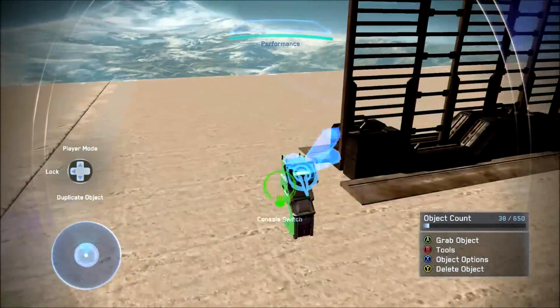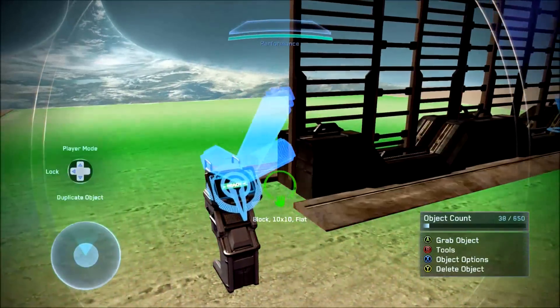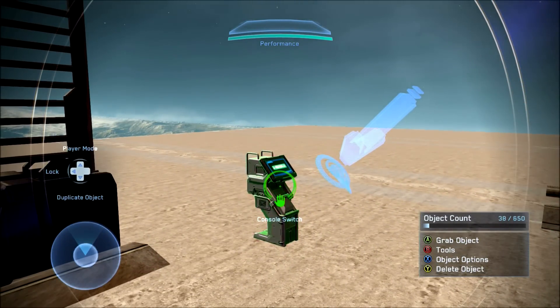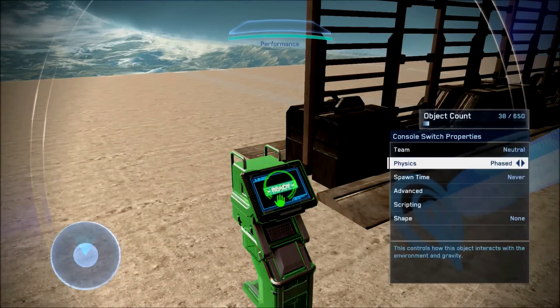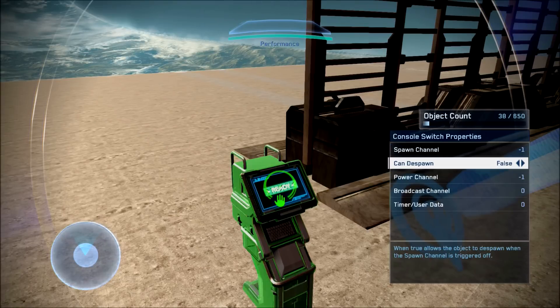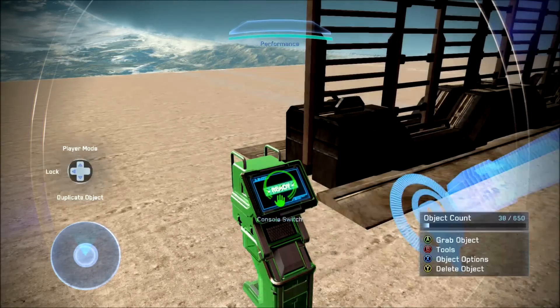Let's get started with the first gate. This one you'll only need two switches to make the gate go down. I have two switch-ons and two console switches. Starting with the console switches: make sure to leave its advanced settings alone, go to scripting, spawn channel to negative one, can de-spawn to false, power channel to negative one, broadcast channel and timer slash user data to zero.